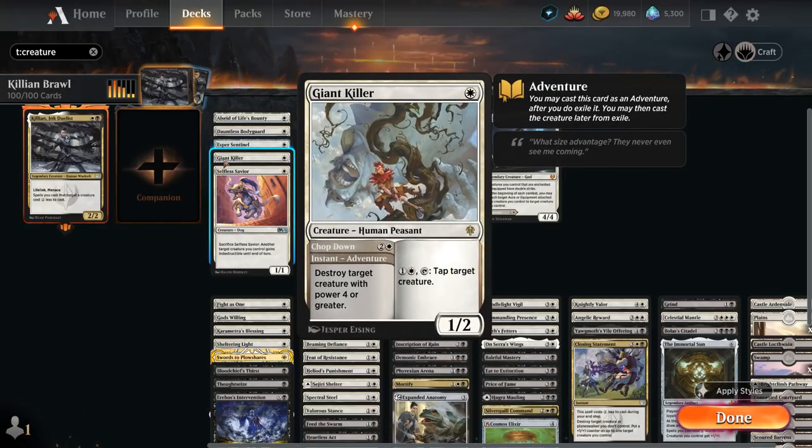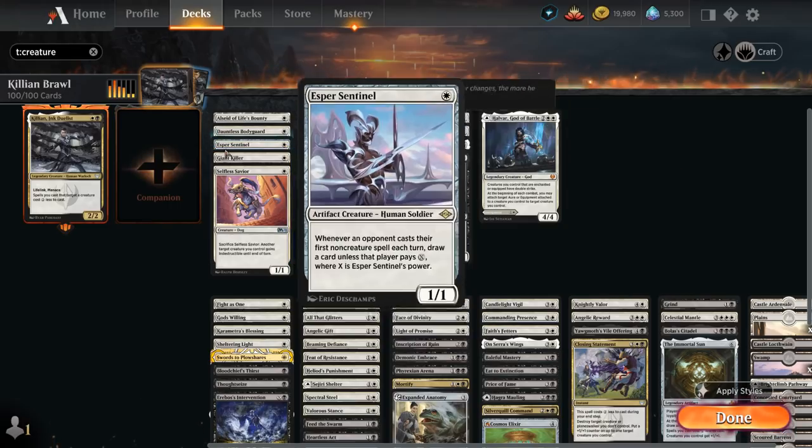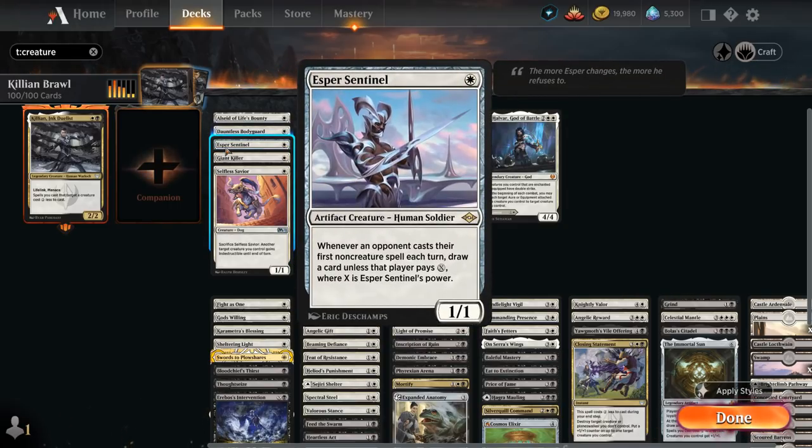Giant Killer is basically a three-mana instant-speed removal spell, which will only cost a single white with Killian in play to destroy target creature with power four or greater, and then we can still play the one-mana creature afterwards. Esper Sentinel is great at punishing control strategies, as it will draw cards when the opponent tries to cast non-creature spells unless they pay a tax equal to the Sentinel's power, so increasing its power with various enchantments can also be beneficial.